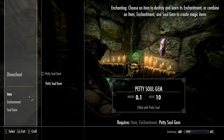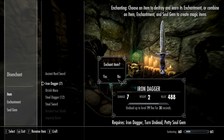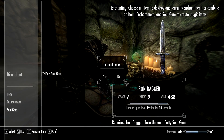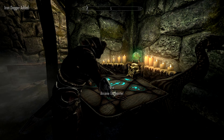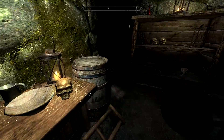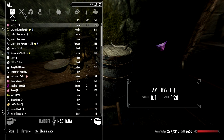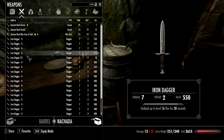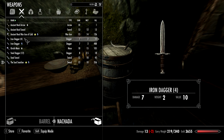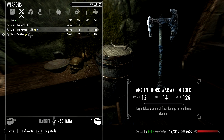Let's do these final two. For the enchantment, if you want to use other items that are worth more, do go ahead — absolutely. Let's put this with the rest of the daggers; it's getting crazy. You see how much money it's already worth — pretty, pretty good.